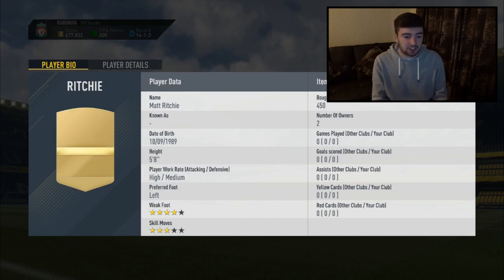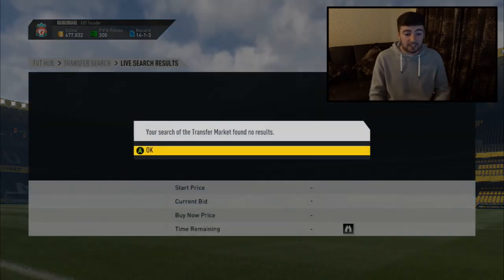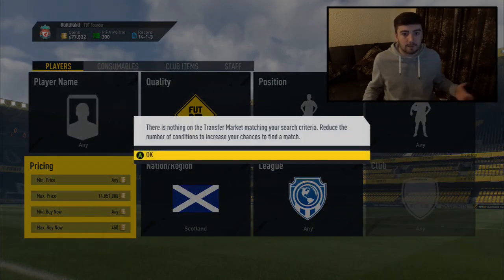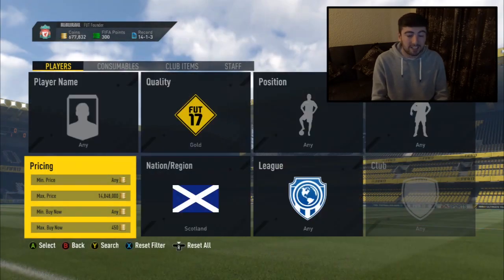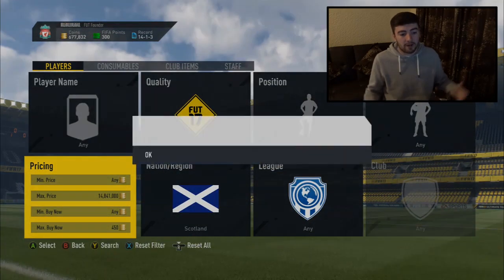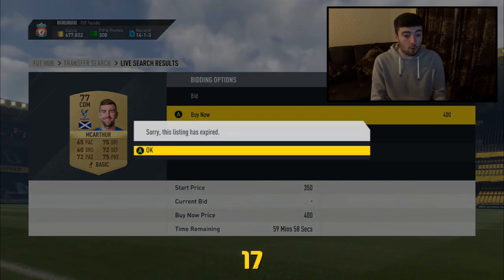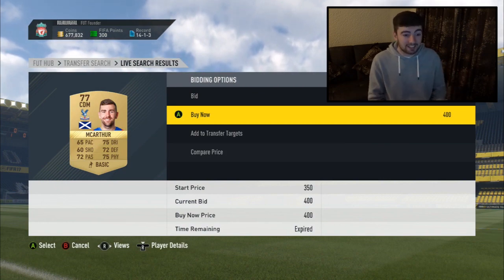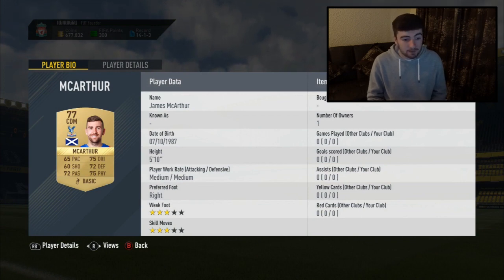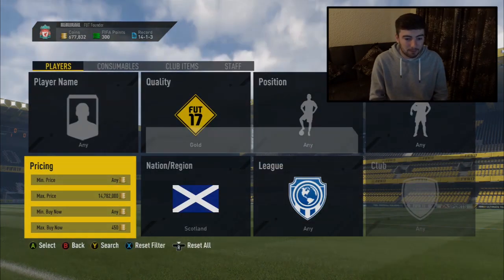There will be more competition when this video comes out, but right now at 450 coins I'm getting every single one. If you have the privilege of staying up later at night there's going to be less competition, but 450 coins is definitely the region you want to be sniping them in. Here we go - oh, Matt Ritchie! That's the first time I've seen this guy. He's playing for Newcastle of course, actually in the Championship, but another Scottish gold player.